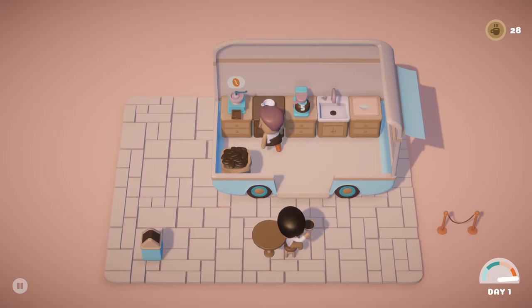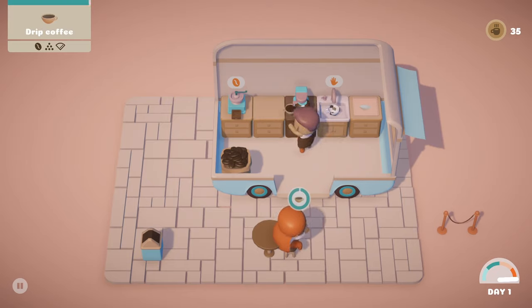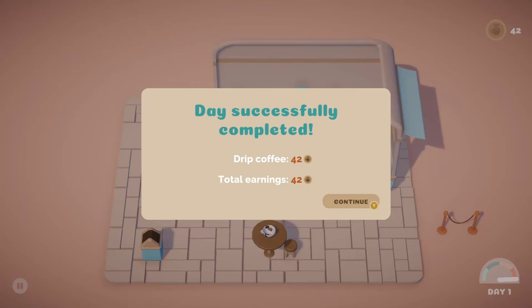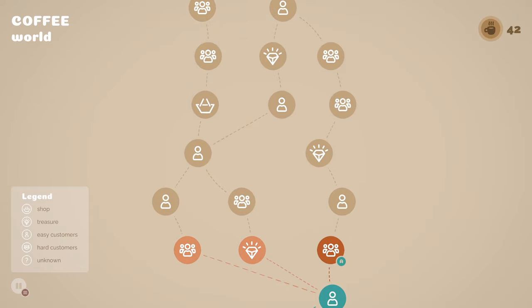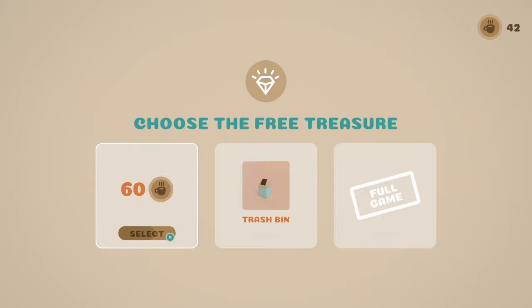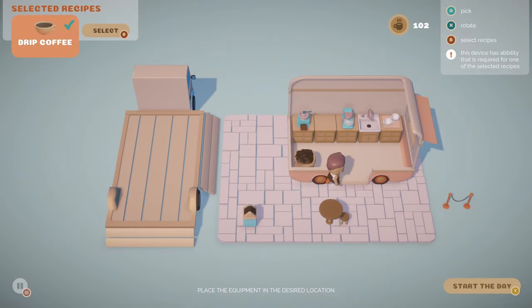Enjoy your coffee. That's seven people? Okay, wow. The day's almost done, but we're getting there. Show your coffee. Grind some beans. All right, day one done. Now we choose a path. That's treasure, hard customers. I see a shop. I'm gonna do treasure because I want to see what treasure is. 60 — an extra trash bin. We're gonna take 60 coffee coins. Now we have a hard customer day. Coffee shop stays the same, we have no new stuff to help us.